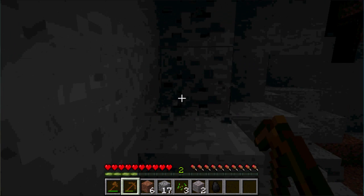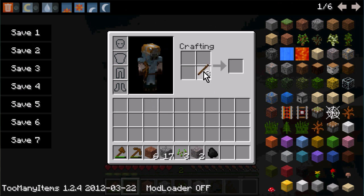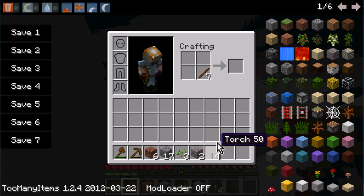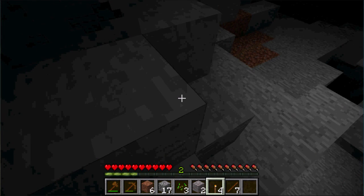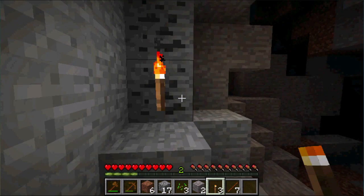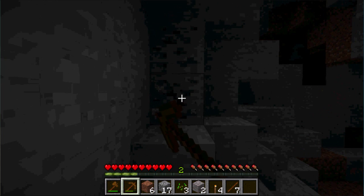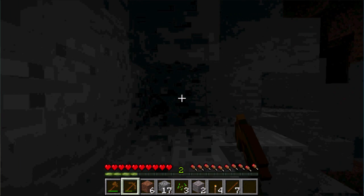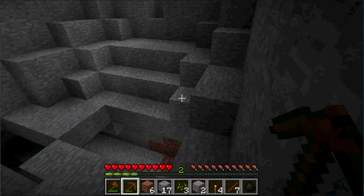I'm going to mine some of this coal. Coal is good for making torches — put sticks on the bottom and coal on top, and one recipe gives you four torches. You don't even need the crafting table for that; you can do it in your basic inventory crafting box. Torches give you light, which you really want inside a cave — after a while you won't be able to see anything without them.